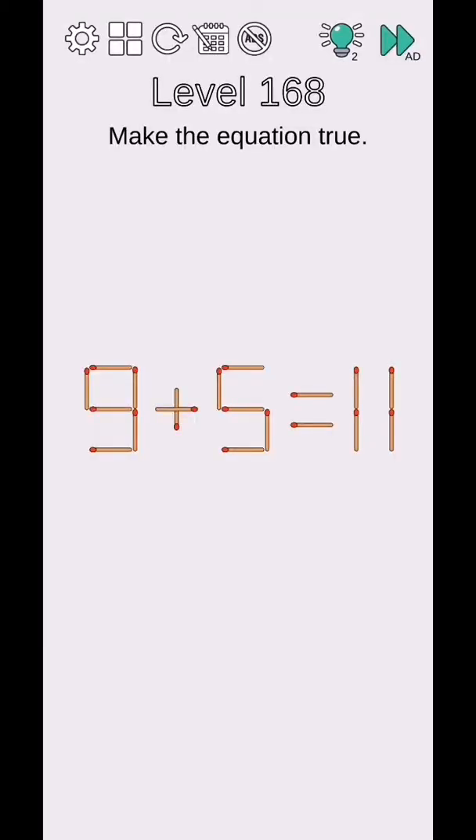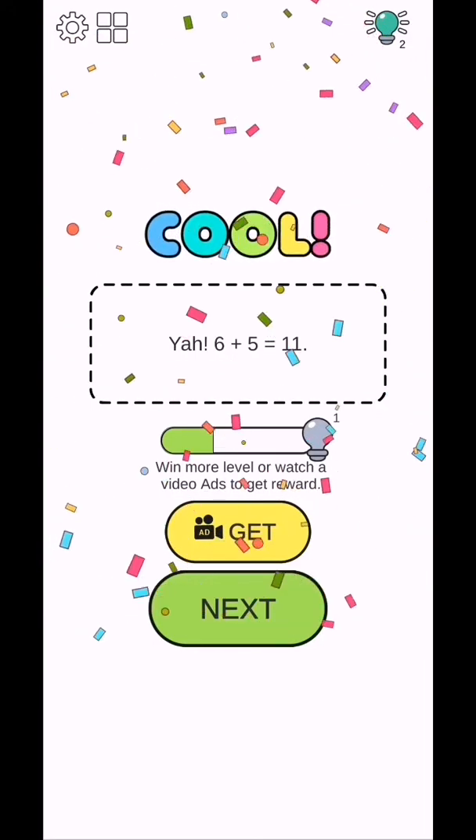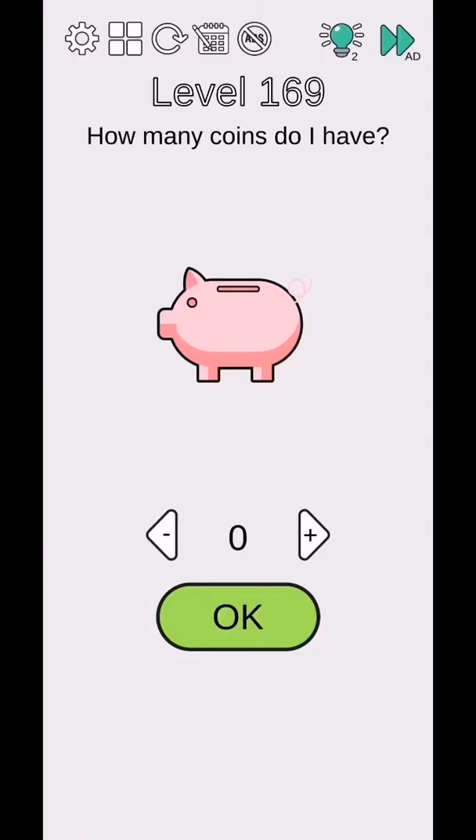Level 168 - make the question true. Six plus five is equal to 11, so move this stick to fix it and it will complete. Level 169 - how many coins do I have?